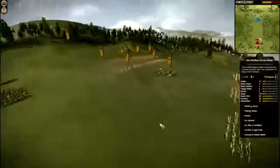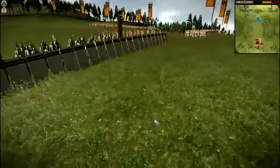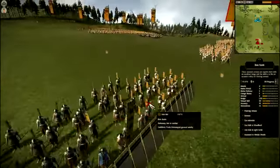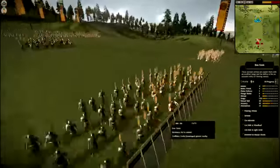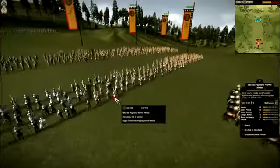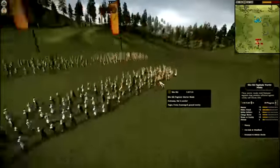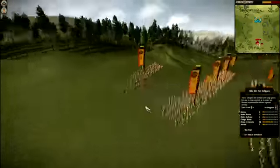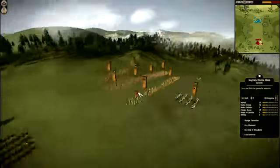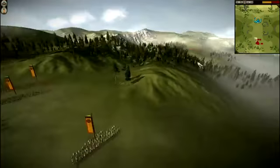My enemy has put up a bamboo wall and he's going to sit on this hill. He's got 2 units of Bow Ronin, 2 units of Iku Iki Bow Warrior Monks, his General, 2 Iku Iki Naginata Warrior Monks, 4 Katana Ronin, an Iku Iki Yari Ashigaru, 2 Naginata Monk Cav, and then some Light Cav and some other components hidden.